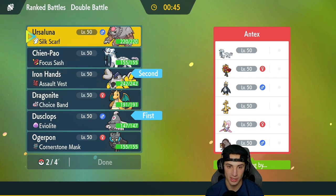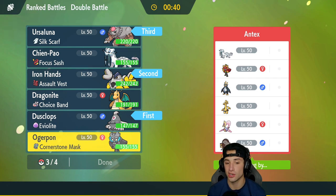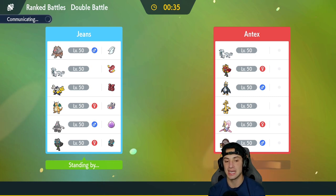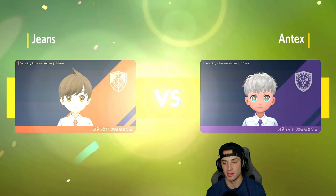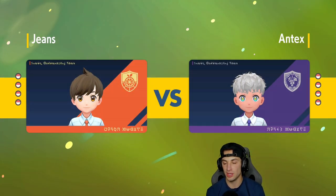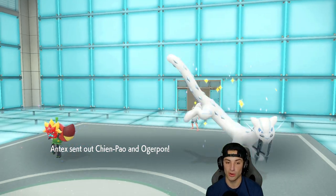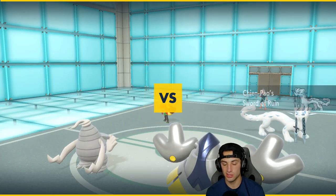I'm going to go heavy Trick Room and bring Ursaluna plus Cornerstone Ogrepond in the final slot instead of Dragonite and Shenpao — which is a little weird since Dragonite and Shenpao are so strong, but pushing the Trick Room side of things should really benefit us. I'll see who they lead with — I hope they don't lead Ursaluna and Cresselia. They lead Shenpao and Ogrepond. My plan: Fake Out the Ogrepond and pop Trick Room.